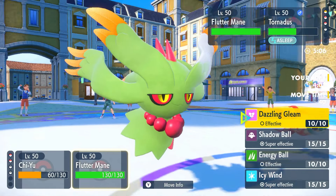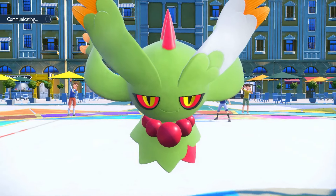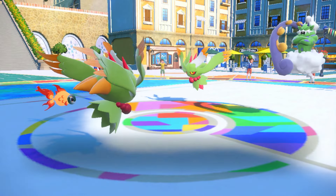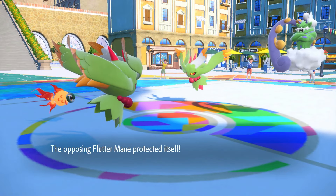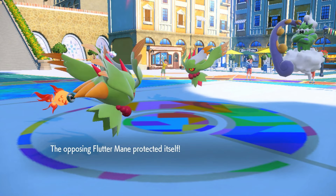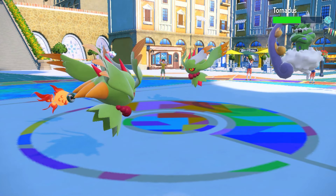I think Flutter Mane picks up the KO here — even a double KO. She's gonna Protect. That's actually pretty cool — I didn't know that Golduck's Cloud Nine just stops Protosynthesis from activating under sun.